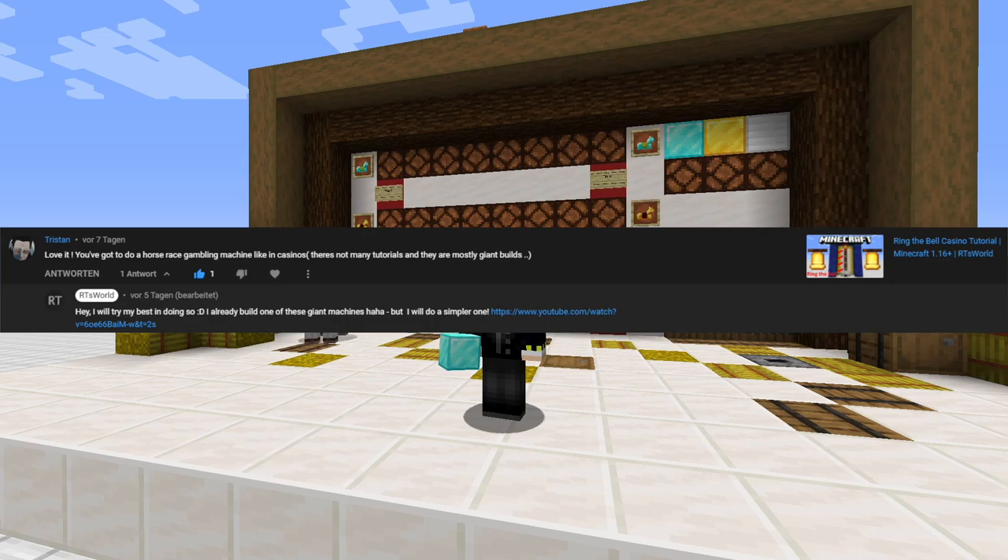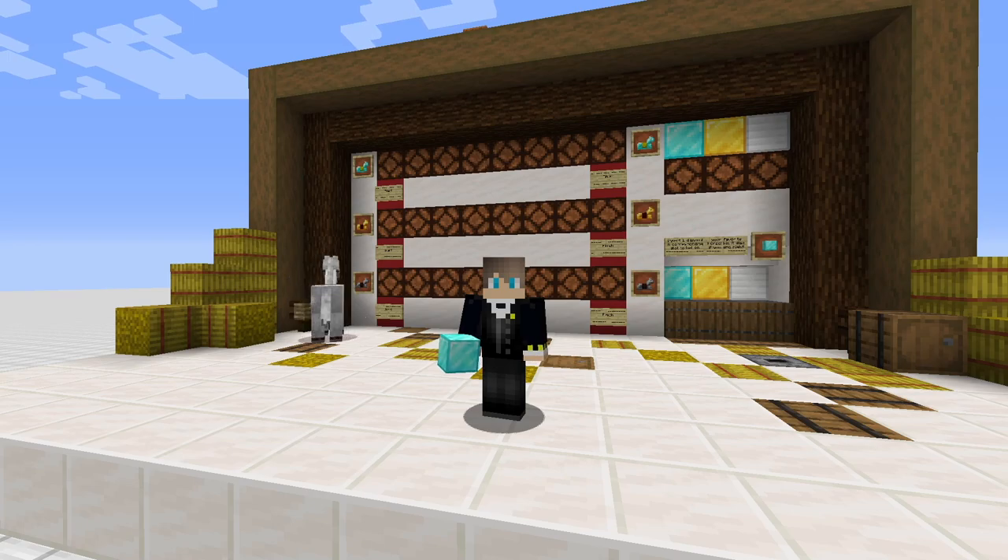He also suggests that there are mostly giant builds out there that you don't want to have in your multiplayer world because they use much land and also produce a lot of lag. So I tried to make a compact one. I already made a giant one — you can check it out in the info card section on the right corner of your screen.